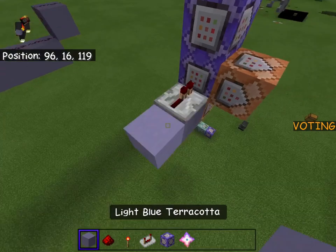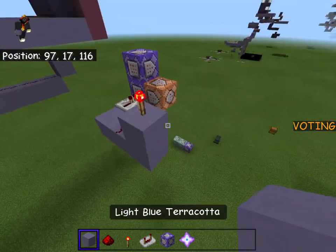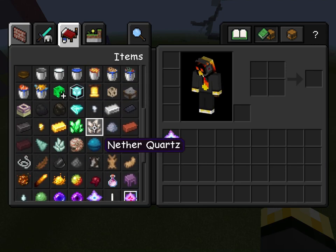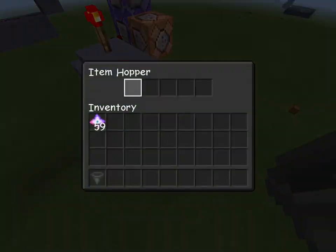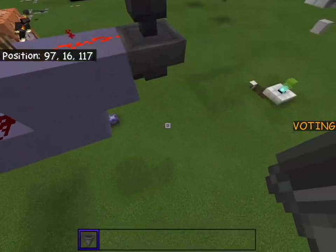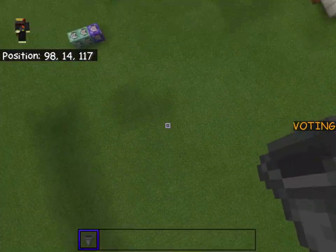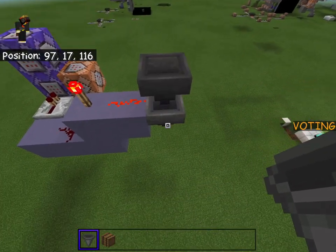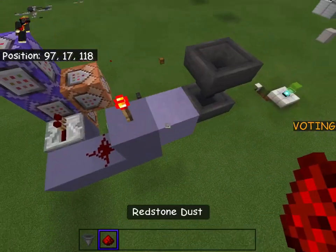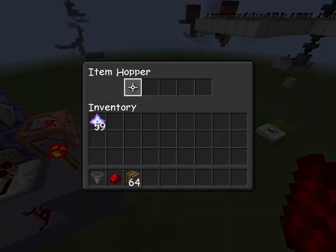Now come out here and place a redstone dust, then a block with a redstone torch on top, one more piece of redstone, and then grab a hopper. Place two hoppers on top of each other, making sure the top hopper is on the same block as the redstone dust. While the redstone dust is powered, items won't pass through from the top hopper to the bottom one - which is exactly what we want.